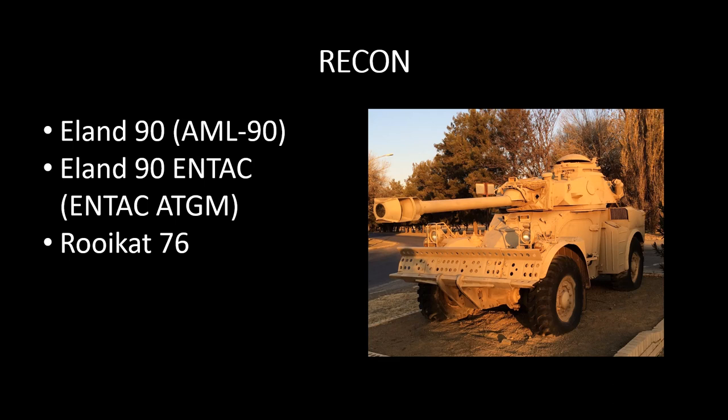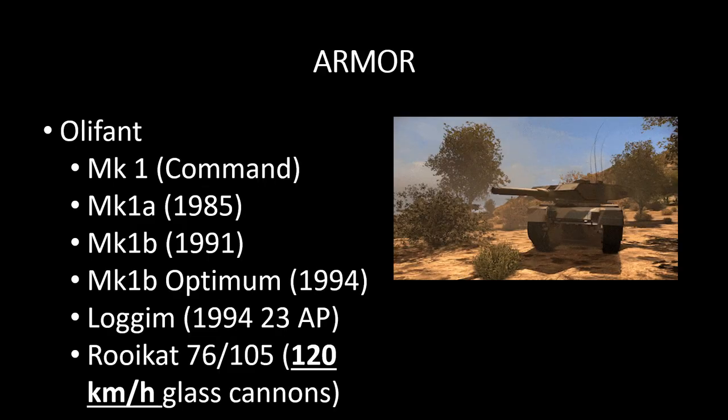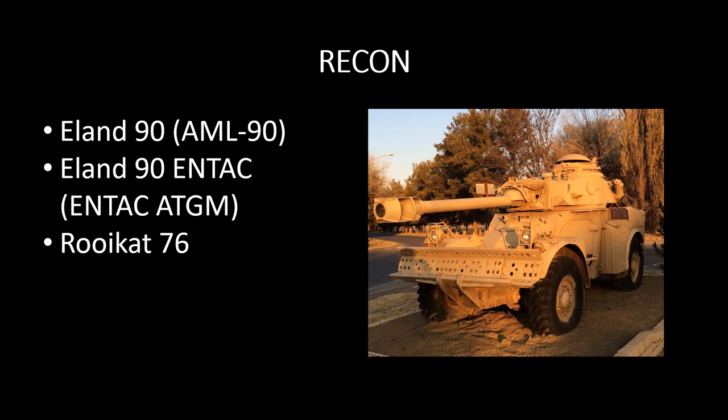Recon: they've got the Olant 90, which is just a flat-out copy of the AML-90. The Olant 90 N-TAC has the N-TAC HGM that we already have in-game — the ANZAC units have that. And once again a Roycott, this time with a 76. So quite similar to what we have in the tank section, but this is a recon variant so it's going to have more optics and probably better stealth. That very much likens it to what the French have — that fast wheeled gun vehicle they have in both their tank tab and their recon tab. I think the unit in the recon tab might be slightly more expensive.